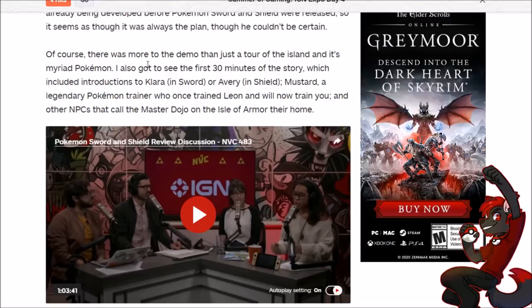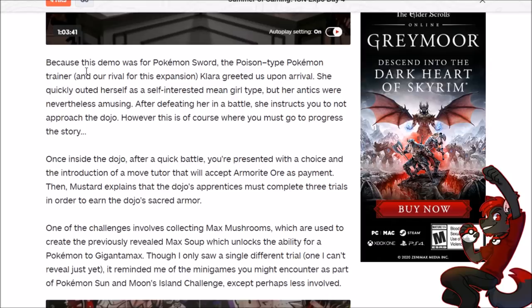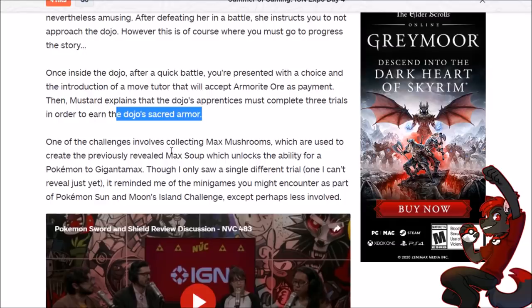There was more to the demo than just touring the island. The first 30 minutes of story included introductions to Clara, Avery, Mustard, and other characters. The demo was for Pokemon Sword's poison-type rival Clara, who greeted the player upon arrival and quickly established herself as a self-interested mean-girl type — we have mean rivals again. After defeating her in battle, she instructs you not to approach the dojo, but of course you must. Inside the dojo, after a quick battle, you're presented with a choice and the introduction of a move tutor who accepts Armorite as payment.